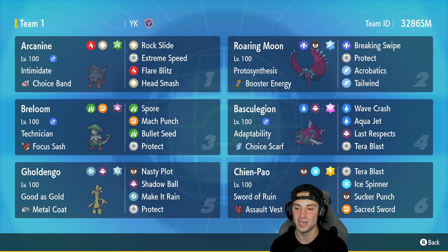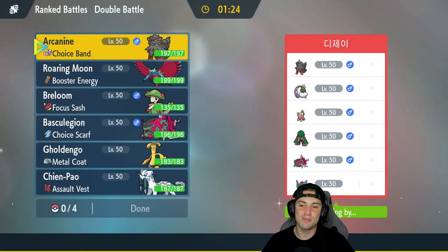Our third slot is Breloom with Technician and the Focus Sash, running Spore, Mach Punch, Bullet Seed, and Protect. Final slot is Chien-Pao with Swords of Ruin, Assault Vest, Tera Blast, Ice Spinner, Sucker Punch, and Sacred Sword. Rental code is at the top right corner — let's hop on the ranked doubles ladder and grab some wins.